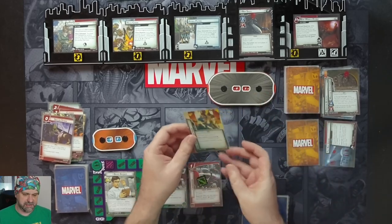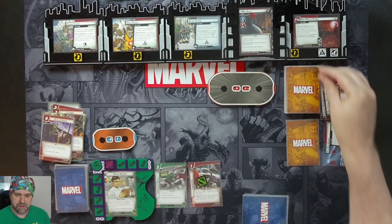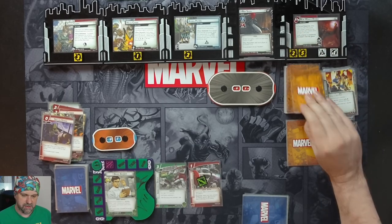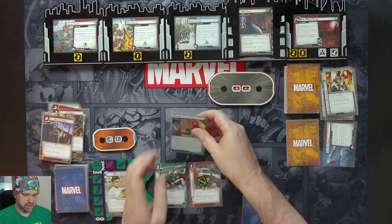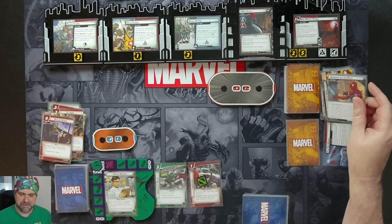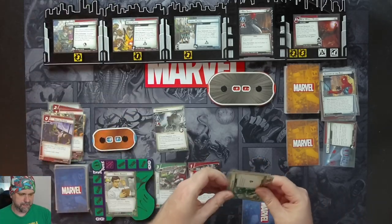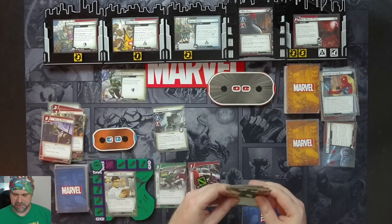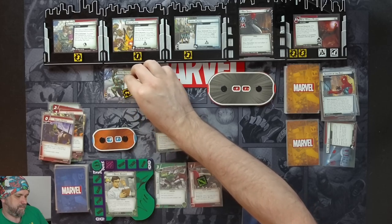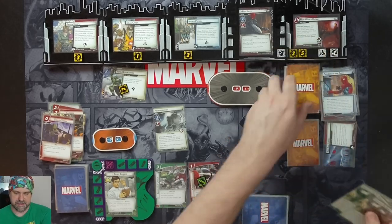Red Skull schemes for three plus three, so that's six, pushing the main scheme to seven out of 11. We get our encounter card: Shadow Passed — reveal your set-aside nemesis minion and put him into play engaged, and reveal your set-aside nemesis side scheme. So here comes Abomination, and we put Total Destruction in play with two threat. These cards have a hazard icon and get shuffled into the deck.